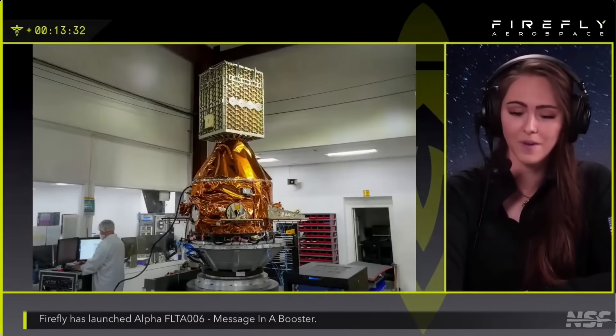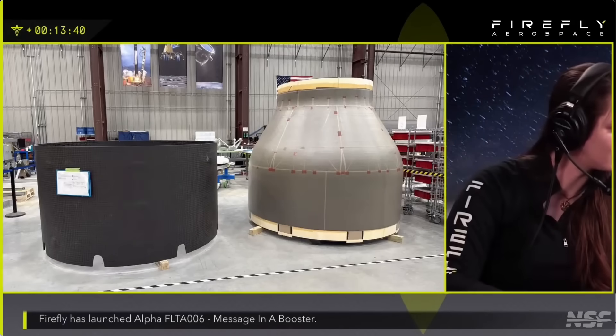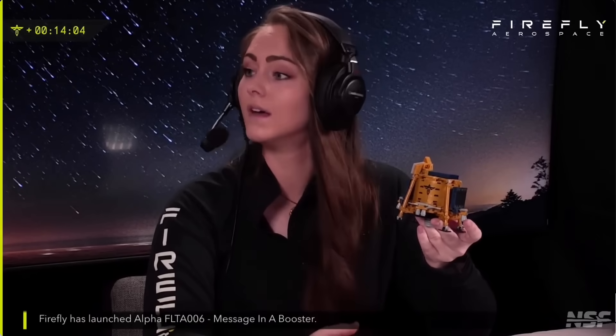We also have Elytra Mission 1 coming up — our first on-orbit Elytra mission will be later this year. Blue Ghost Mission 2 will be launching BGM-2 as early as 2026. This one will be going to the far side of the moon and will also include operation in lunar orbit with Elytra. We're making really good progress on manufacturing and tests for BGM-2. And not only with Blue Ghost and Elytra and Alpha — we're still making crazy headway with MLV. MLV is neck deep in qualification and flight builds, and we're going to be testing that pretty quick.